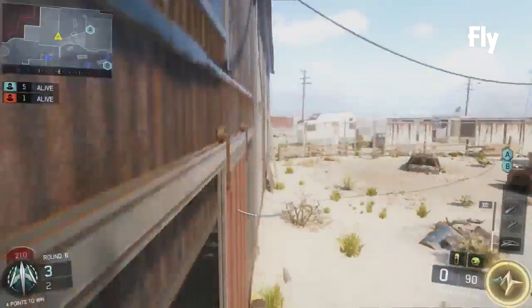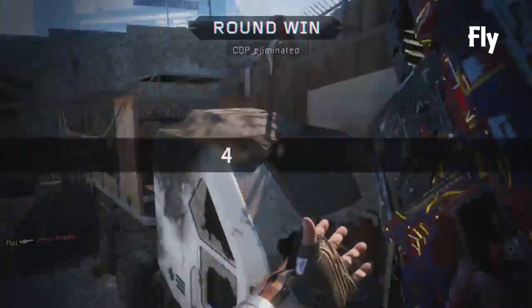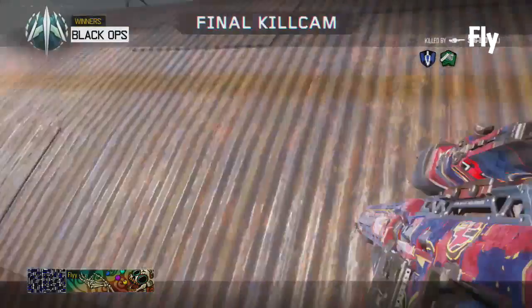Now moving on to number 8, we have Fly on Fringe S&D. With this shot, he's going to go over to the wall run, swapped back and forth a few times. Then relocates it twice, then it's swapped and slaps him with the reload. It's a double wall bang — guy was at bomb. We'll see them freak out.